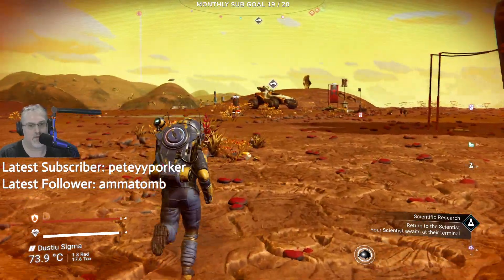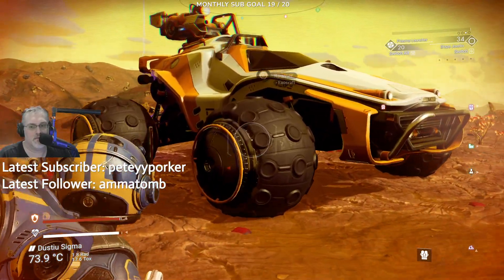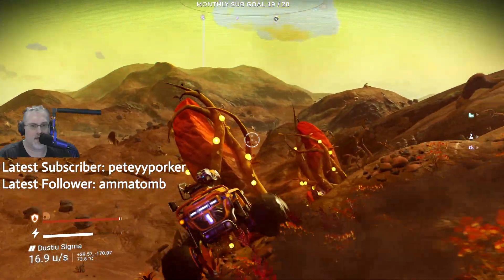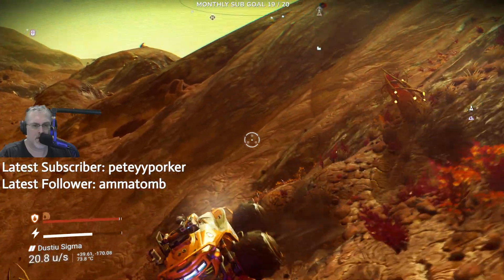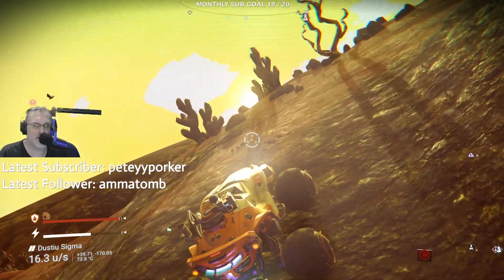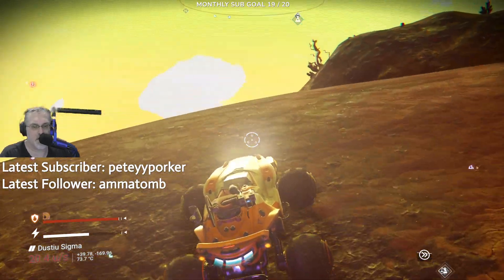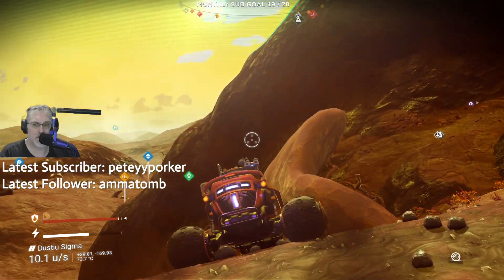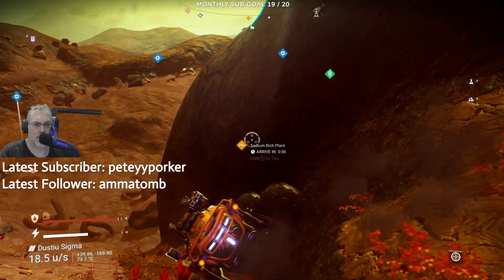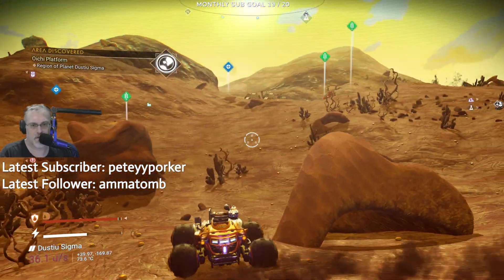I don't know where my vehicle is — it's over there. Gotta get out of here because it ain't gonna last. Let's get out of here. Now let's go hit this depot, I guess. I feel like there's one over here. I think I just went past something I could've scanned. Yeah, I don't have a wanted level on me — okay, that's cool.